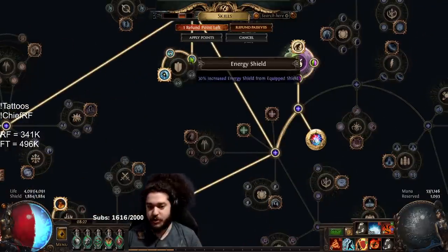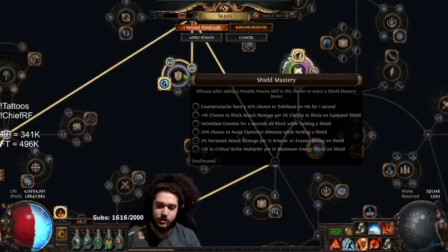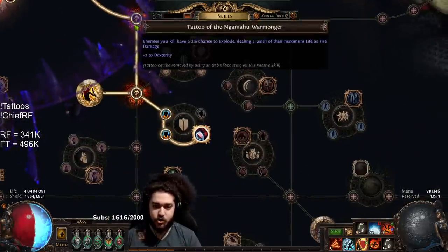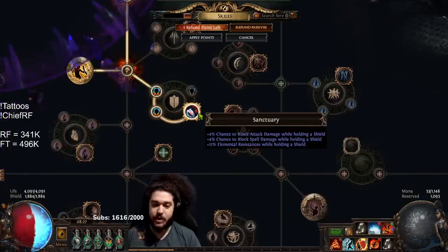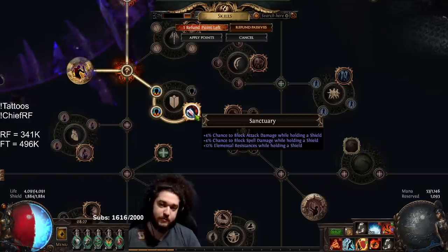So that would be the Arcane Guarding Wheel here. If your shield has about 25 to 26 block or even below, you can see there's a mastery that says 1% chance to block attack damage or 5% chance to block unequipped shield — you want to make sure you snag that mastery. Coming down here, you want to move down, grab your glancing blows, swing around the bottom side, and grab Sanctuary.